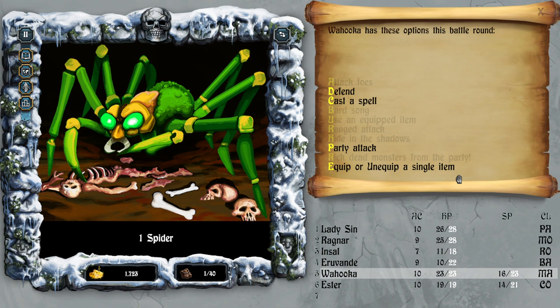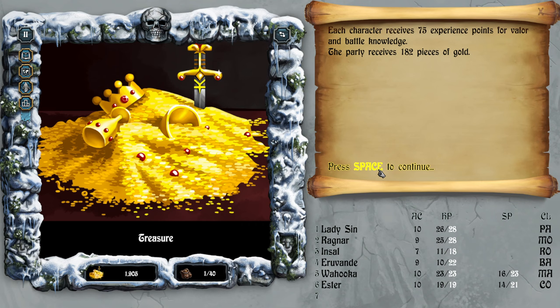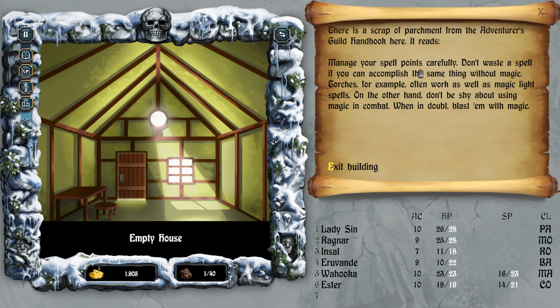Fight, attack and defend — victory! Wow, this one was actually a hard fight. Each character gets 75 XP and 182 gold pieces. There's a scrap of parchment from the adventurer's guild handbook — it reads: manage your spell points carefully.